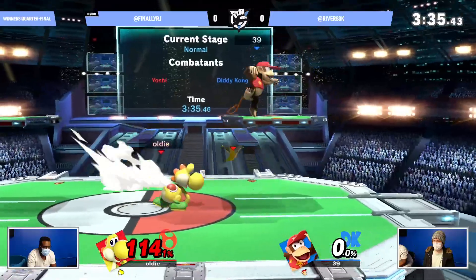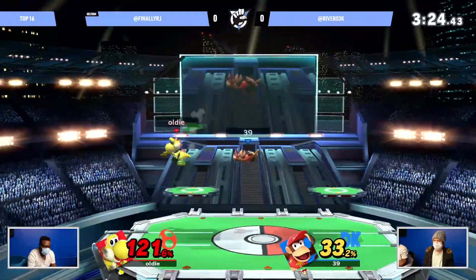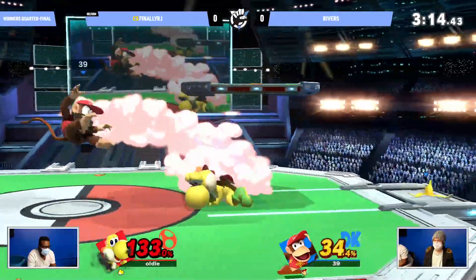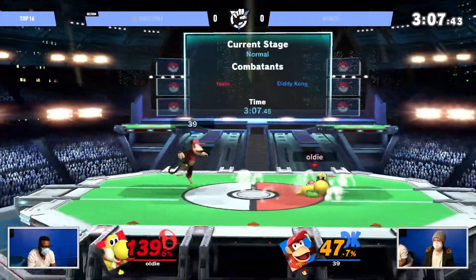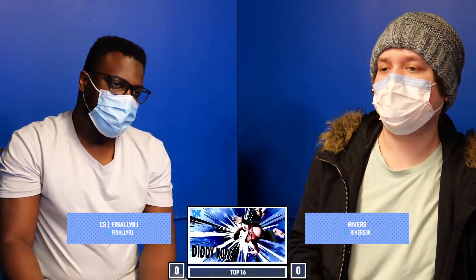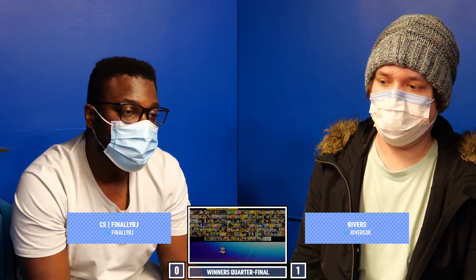This is a small momentum that RJ has, and great usage of the banana. This is what you really need to see going against these kind of characters — you need to understand item play with the Z-drops and whatnot. Why not use it? It's a tool the character can use; why not be able to utilize it against them? Look at that Z-catch from RJ as well. It's really good for RJ to be doing these Z-drops, because there was a small interaction earlier where Rivers wave-dashed away when RJ went for a Z-drop aerial, so that the aerial would whiff — and then Rivers would not only get away from the attack but also pick up the banana as well.